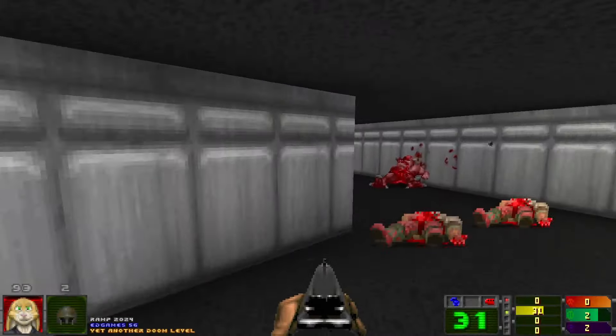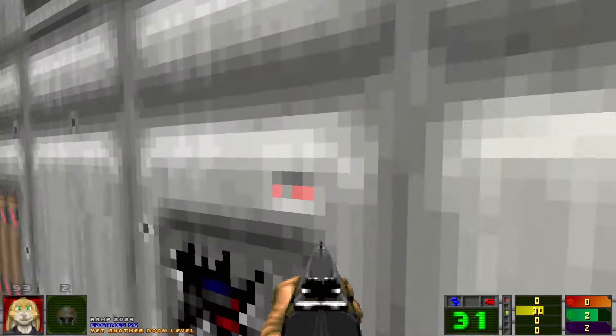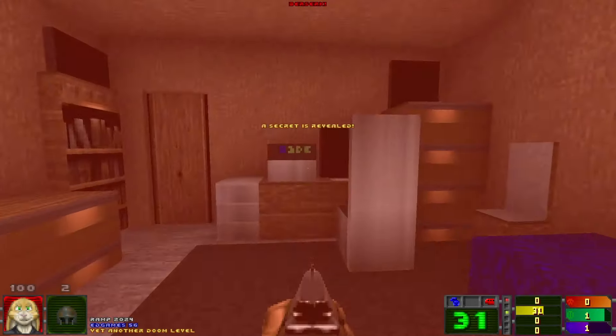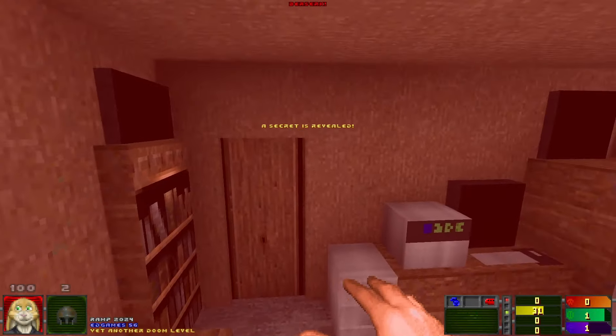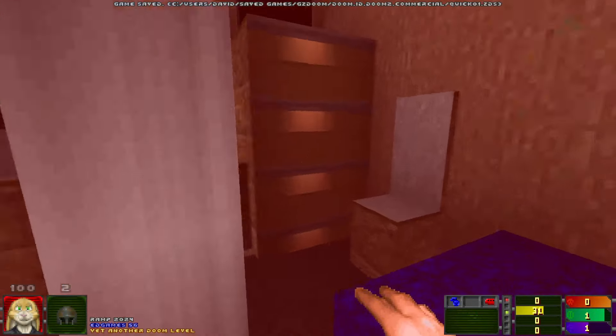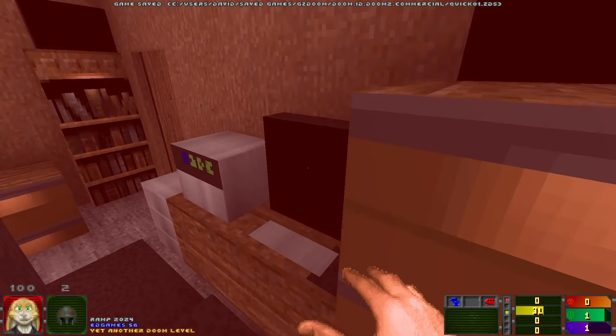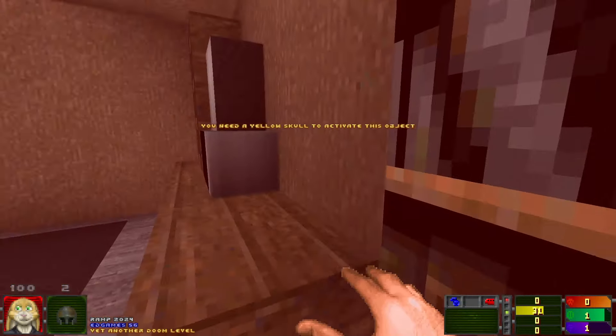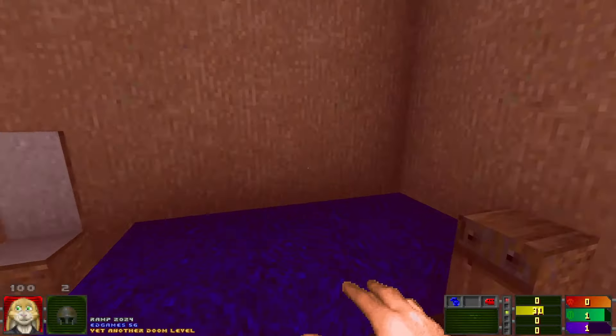I'm intrigued to find what's behind this Blue Door. Aha! Yeah, where'd this come from? You've got all this detail and Doomcute in here — you've got a little computer. You need a Yellow Skull to activate that one. What kind of secrets does this map hold?